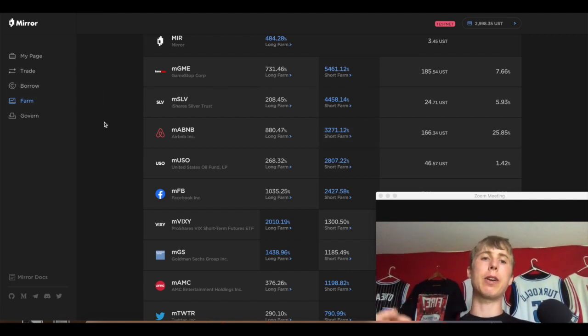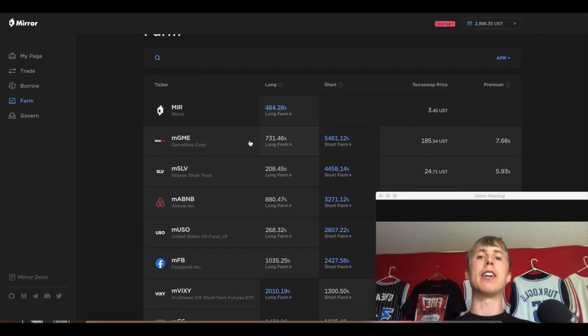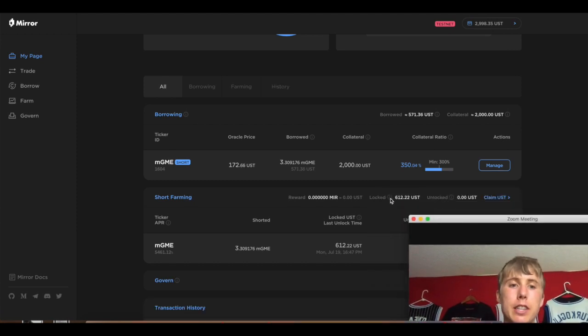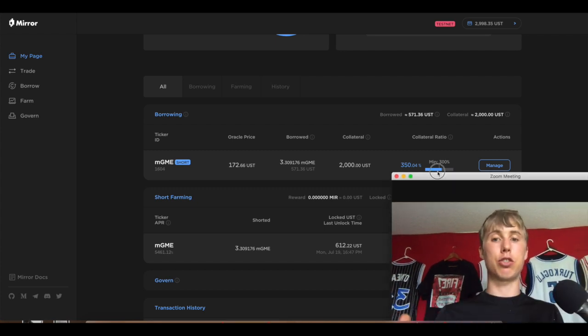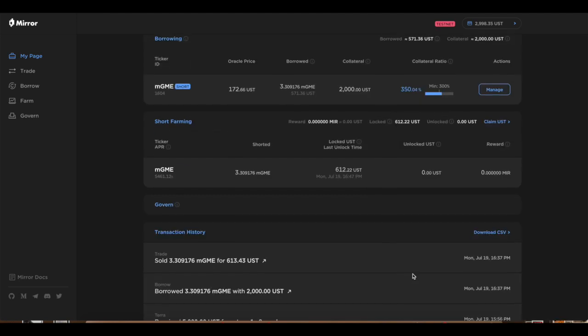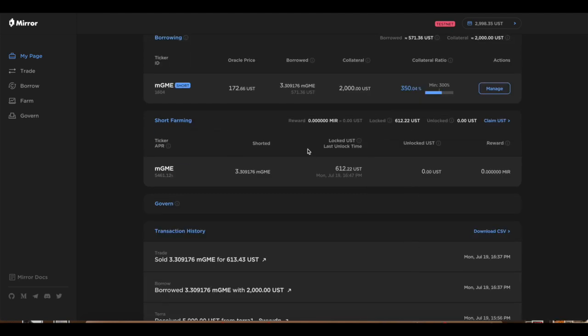That's why you have that 1.5 percent fee. Also, once you mint, the collateral is going to be locked for 14 days — as you can see right here, it shows total quantity of UST locked for shorting. Right now I basically just shorted GME: I just sold 3.3 GME for 612 UST because I think it's going to go down.